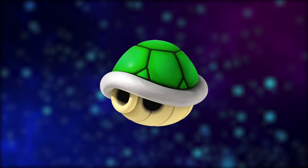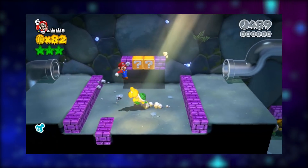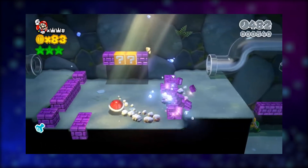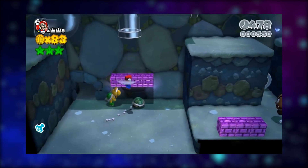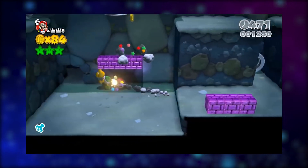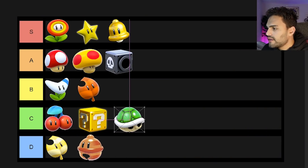Next up, we have the green shell. It's a power-up you obtain from the Koopas — you're able to hit blocks and defeat enemies with it. It also changes colors depending on the character you're using. It's a pretty cool power-up, very nice to have. You could use it in some of the levels, but I don't really tend to use it that much. I'm going to rank it C rank. When I rank things C, I'm not saying they're bad — I just don't really use them.